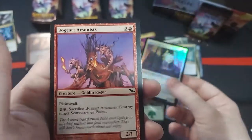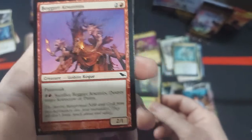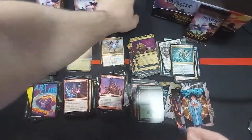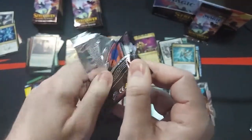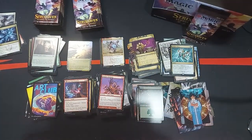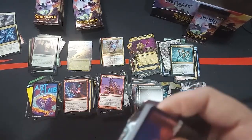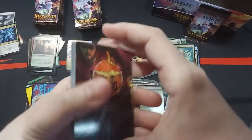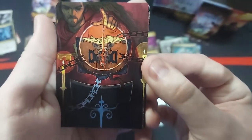An Ageless Guardian. Bogart's Arsonists. I have a Collector Booster Box coming in that we can open together — it's pretty much the last of the content I have for Strixhaven, other than like deck building and such. God, just look at that — look how pretty that is.